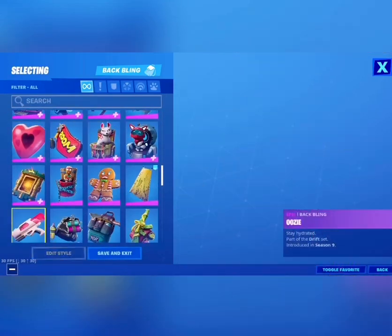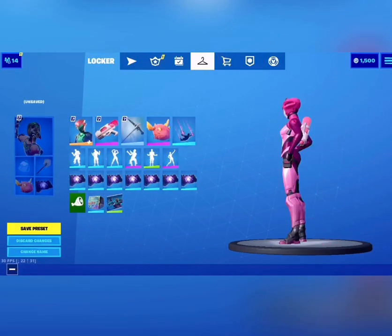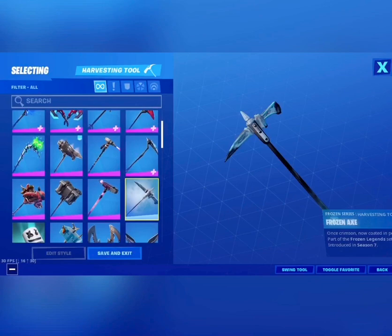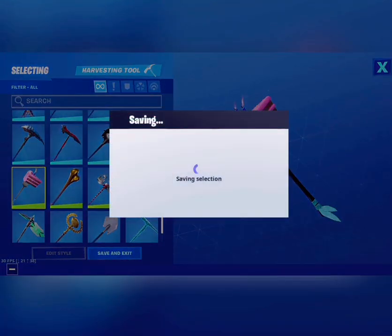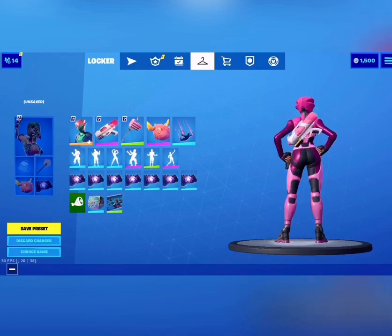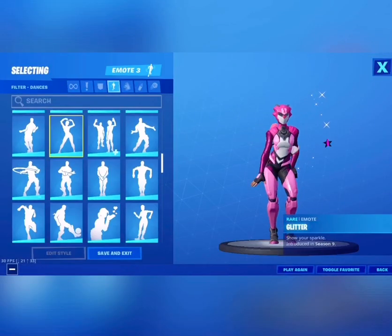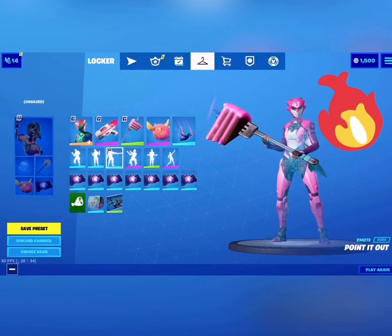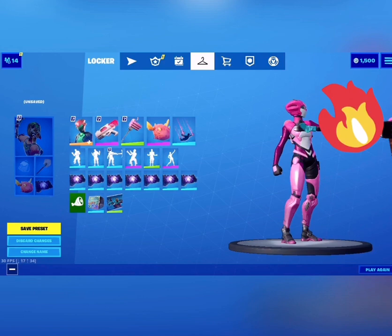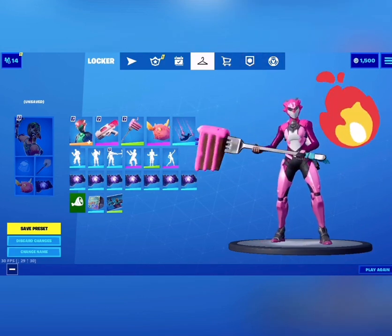For the back bling, it's the Summer Drift back bling. For the pickaxe, it's the birthday cake pickaxe right over here. Now look — that's how it looks, and it's a very good skin to use for the pink theme. I've used this skin a couple of times and I won.